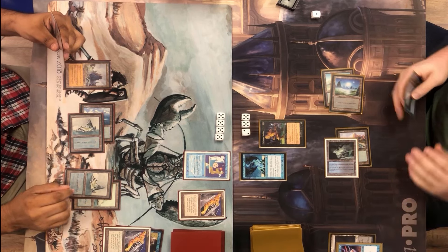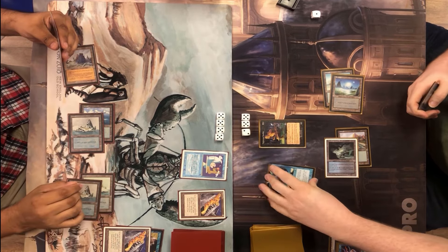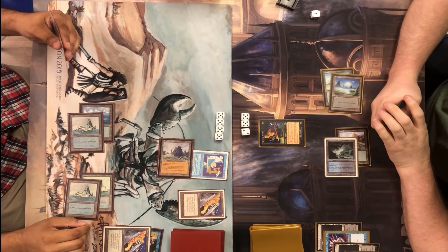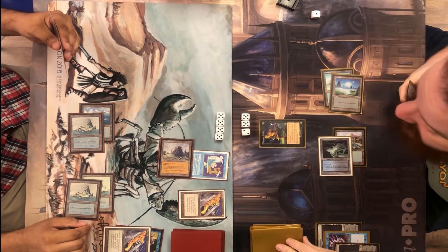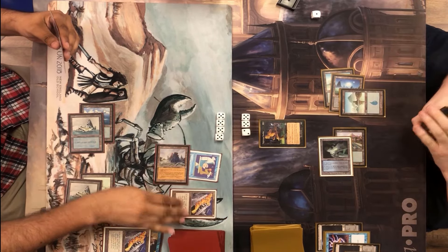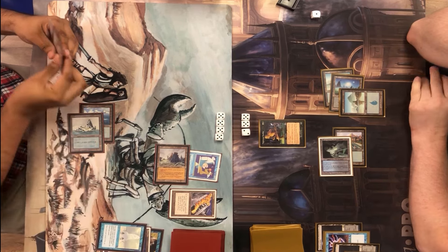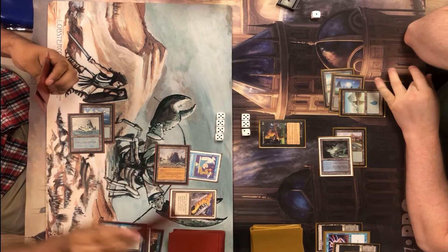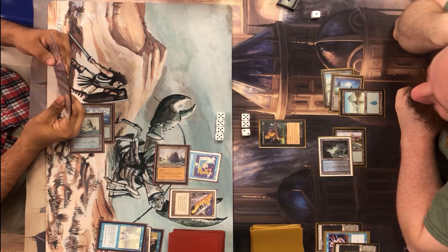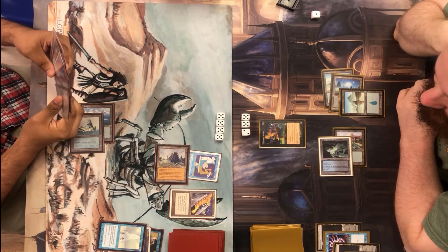I get the opening I need — my opponent tapped two lands, so it's a good time to cast Stasis since I already have all the components: Black Vice, Forsaken City, and now Stasis. I cast Stasis so nobody gets an untap anymore. He tries to counter it with what appears to cost two mana (reduced by Nightscape Familiar), but I'm able to pay it.